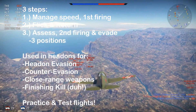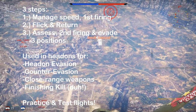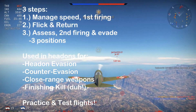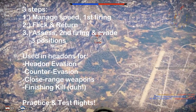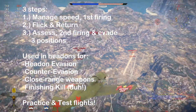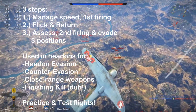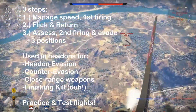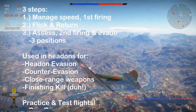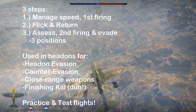To summarize the flick head-on, there are three simple steps: manage your speed around 400-450 kilometers per hour and fire your shot; do the split second flick and let go for the return; assess the situation whether you're in the ideal, equalized, or advantaged positions. You can use it in head-ons for evasion to delay the snap roll, counter the enemy's own evasion, reduce the distance for when you or your weapons need to get close, and obviously to finish him. Practice every plane in test flights before you attempt this in battle, and you will devastate the enemy regardless of the plane you're flying.